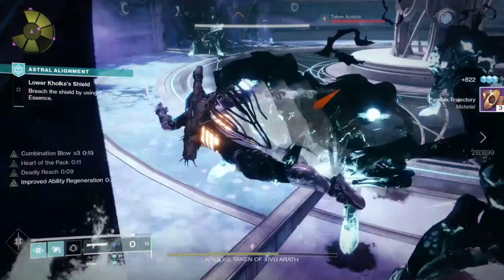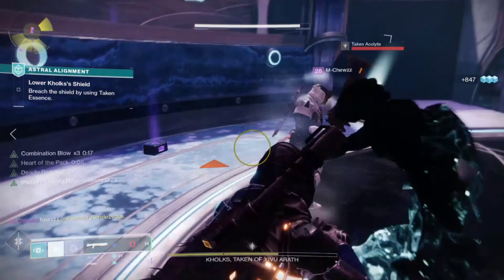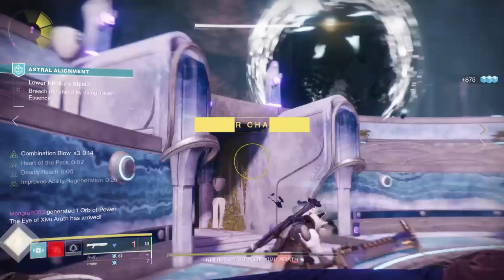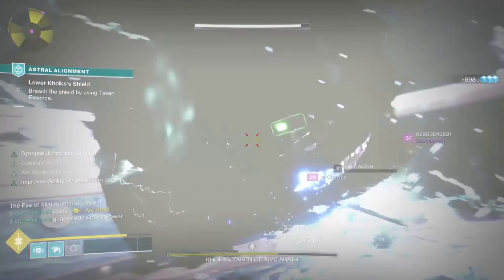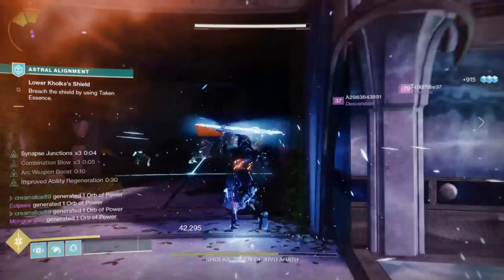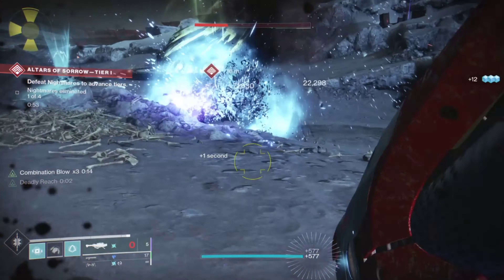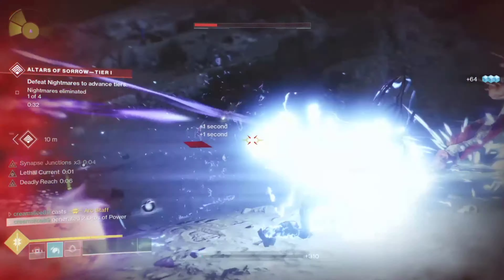Since we're treating this as a smash-and-grab build, it only makes sense to add Font of Might. This elemental well mod gives you a 25% damage increase to your arc weapons when you pick up an elemental well. It's going to come in handy when you're coming out of your super or when you're constantly picking up those elemental wells and your trigger finger is itching for your weapons.